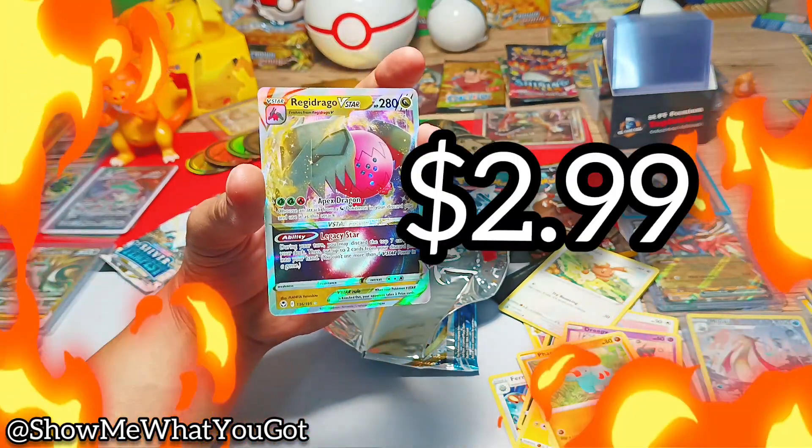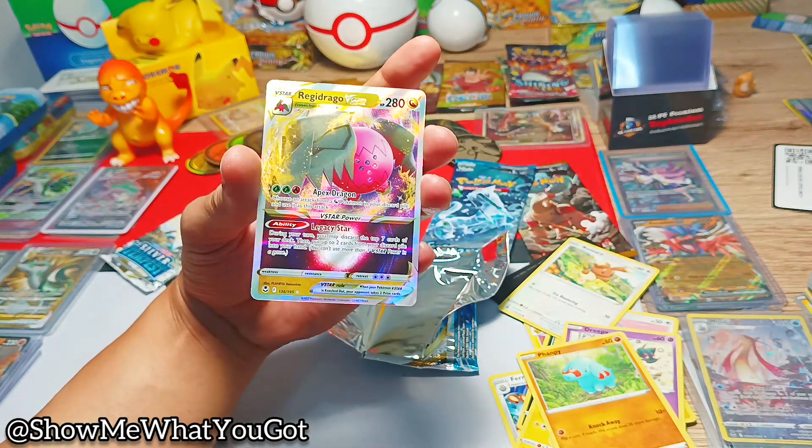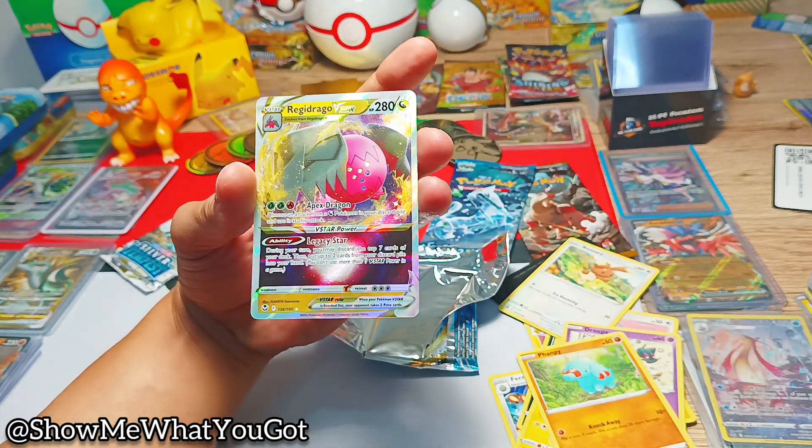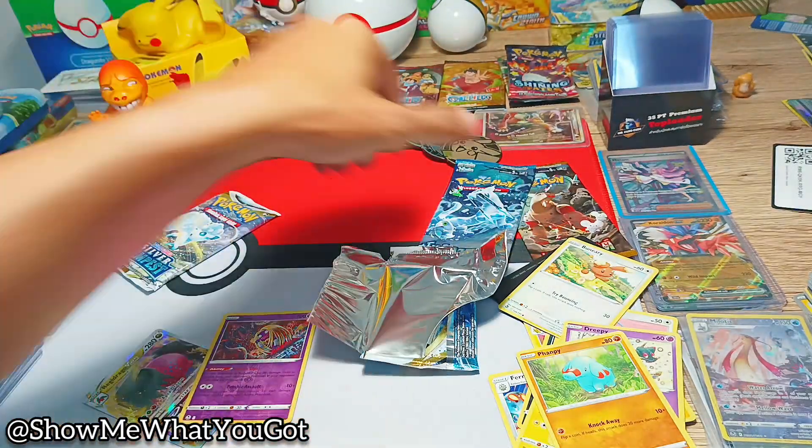And the final card is... oh no... oh, that's nice! That's the card on the front of some of the Silver Tempest packs. That's sick! We wanted the Lugia but still, we'll take that. Beautiful — get you to the side.